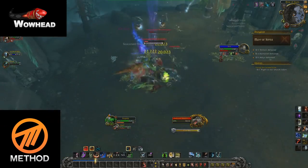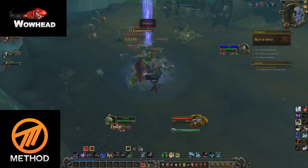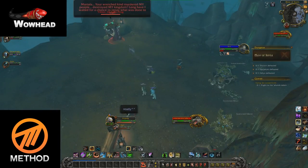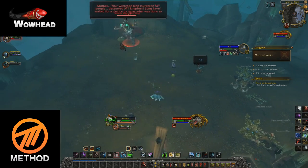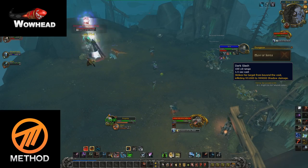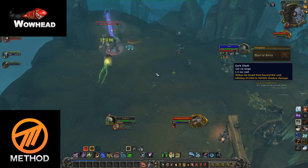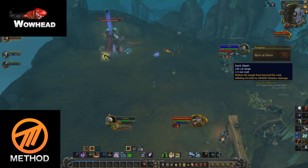The first boss you come to is called Yimron and he is probably one of the least exciting bosses in this dungeon. Yimron has a set of four abilities. The first ability we encountered was called Dark Slash, which is a tank ability. You'll need to use a small cooldown such as Shield Block or Barkskin, or whatever you find necessary, to deal with the incoming damage.